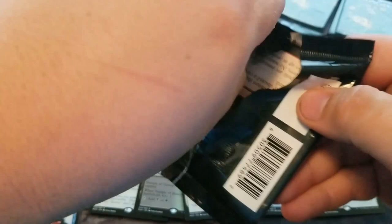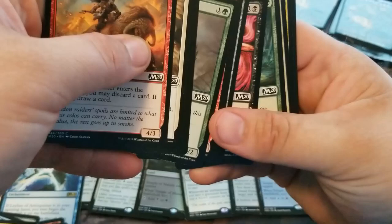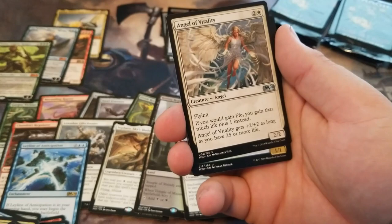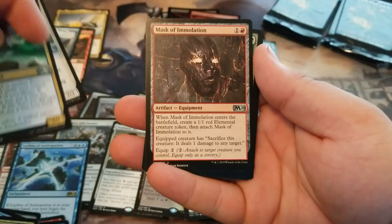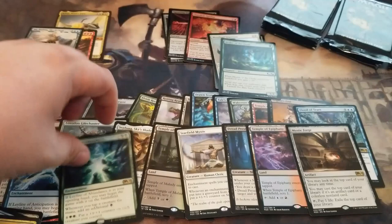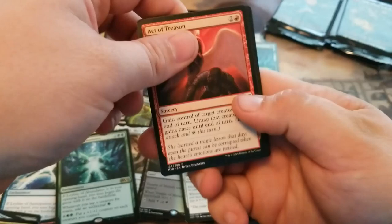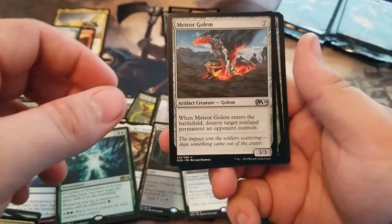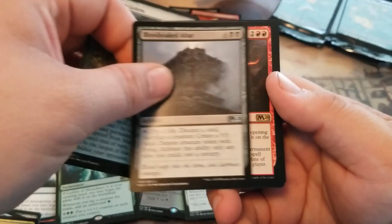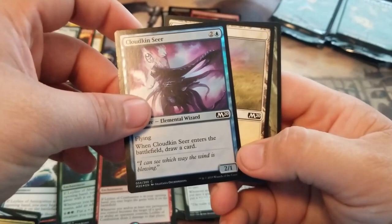Can we pull the last Scryland? That'd be cool — we got one of all of them in a box! We have a Leyline of Abundance. A Meteor Golem reprint. We have a Leyline of Combustion — now we're getting some. And a Foil Common Cloudkin Seer.